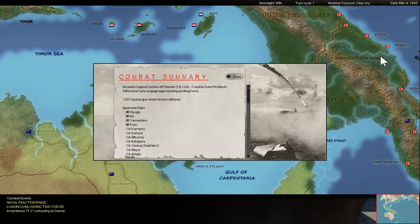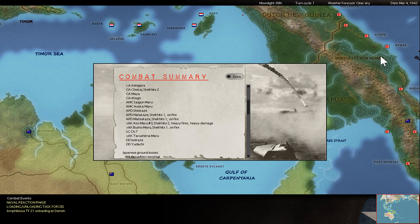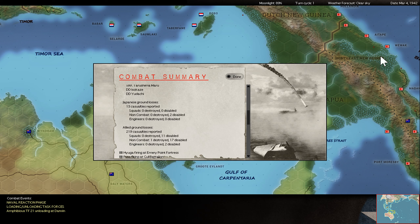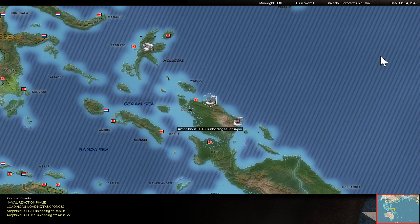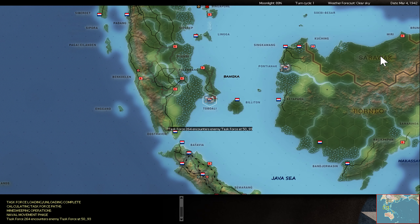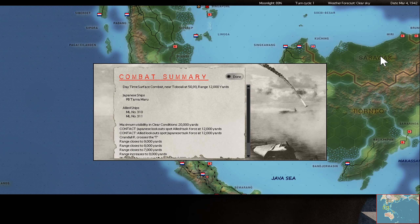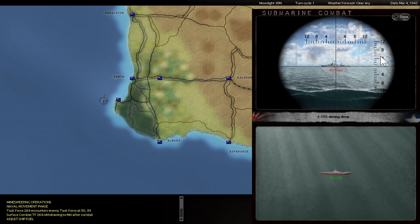So now the second unload phase. Hits on the heavy cruiser are okay, but hits against APDs are a little more critical, and one AK is maybe close to sinking. But all my troops are more or less already on the beaches, so I am mainly unloading supplies now. There was an encounter - they also have some patrol boats there to lure enemy submarines or whatever Zagun has hidden.